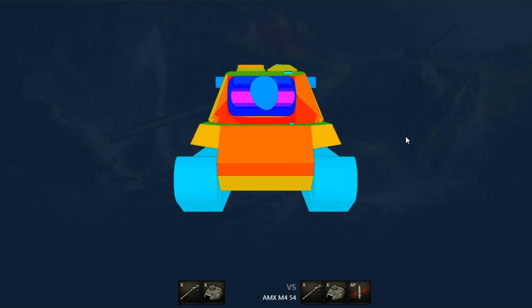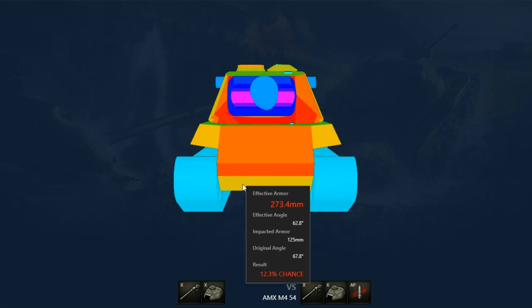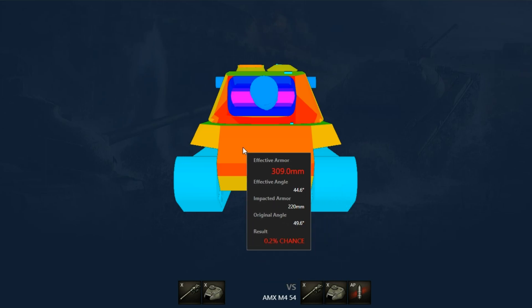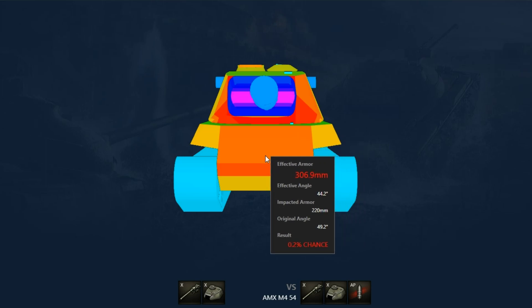The armor is unusual, because it has an extremely strong lower glacis, the armor of which often allows you to absorb standard shells of tier 10 tanks, with the exception of tank destroyers of course. Let alone the upper part — it's amazing, and has an average of 300 to 320 millimeters of armor.